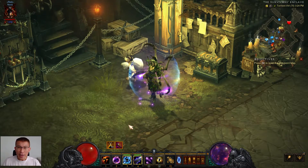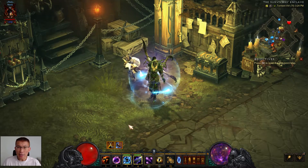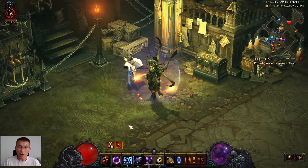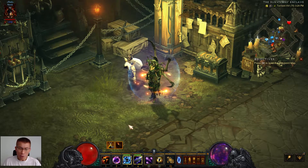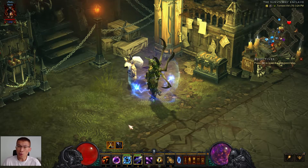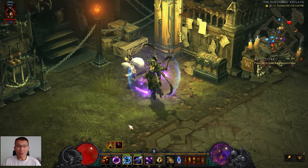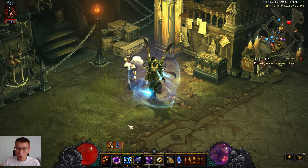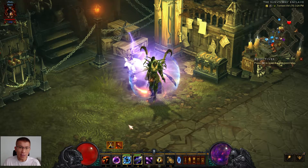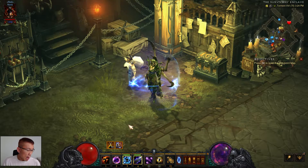Hello, my friends, welcome to another episode of Diablo 3. My name is Wilfred. This is towards the end of Season 20, and I'd like to make a guide on the new wizard set, which is the Typhoon set. I'm not going to use a season buff because I'd like to make a guide that's useful even after the season has ended, so I'm not using the Kanai's Cube to make the character even stronger — just the basic configuration.